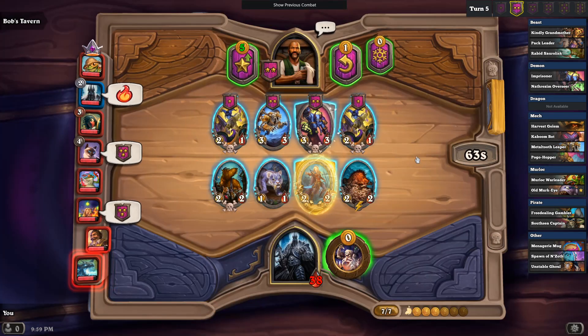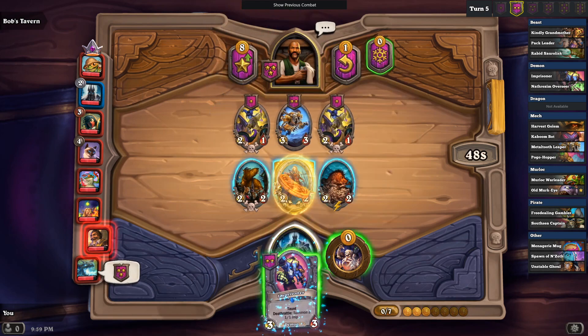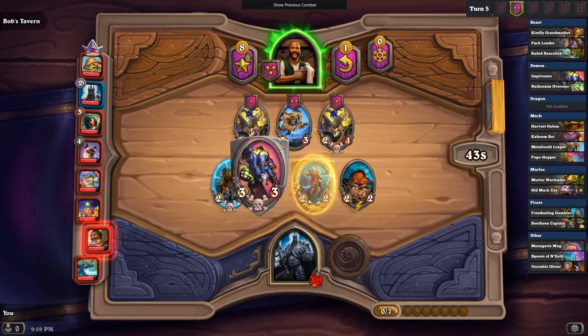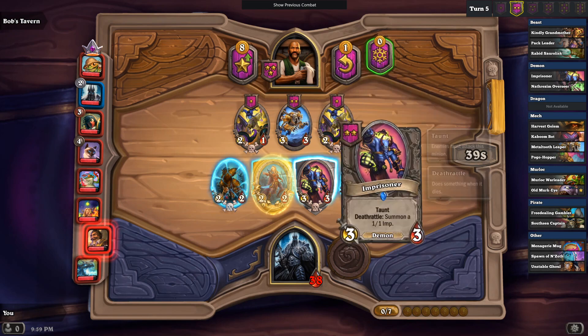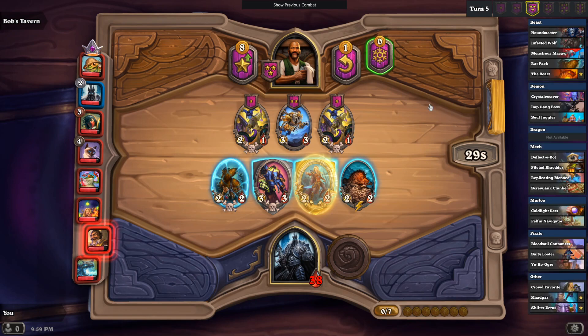So it's turn five — should just probably level up on curve. I did level up to two on turn three instead of turn two, so I don't have enough gold to just buy a minion and level up. But a 3/3 with a Deathrattle that spawns a 1/1 is better than just a 1/1. I'm really just going to lean on giving Reborn to my Rat Pack as we kind of turn into the mid-game — there's just no reason not to.